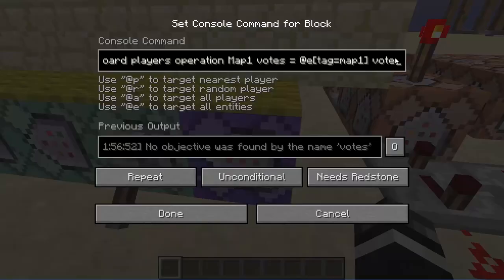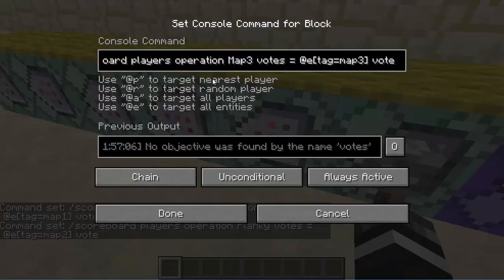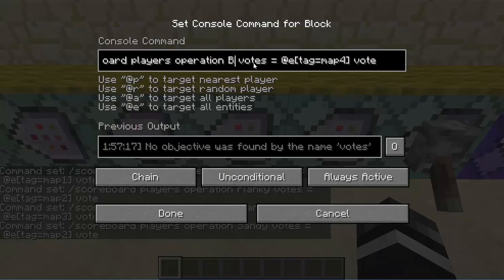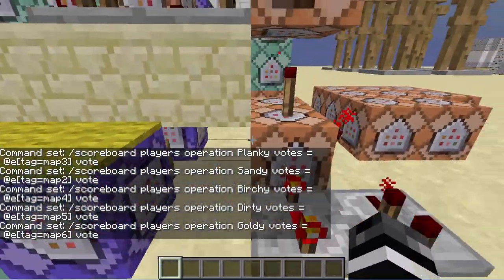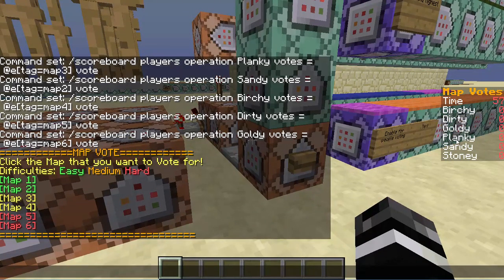These command blocks you just change the word here to what you want. So we can call the first one Stony — add a Y at the end for fun. The next one Planky, then Sandy, then Birchie. This one we'll name Dirty, and this one Goldie. So now that will change the names in the sidebar. When I click this you'll see the names are now Birchie, Dirty, Goldie, Planky, Sandy, Stoney.